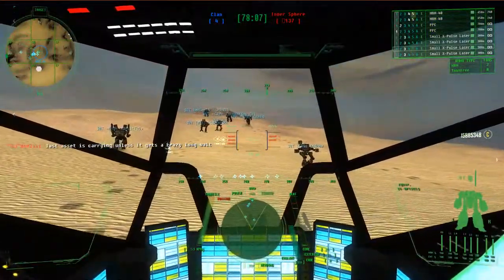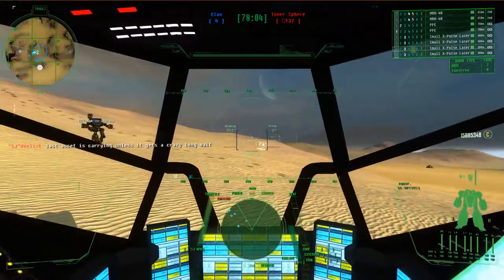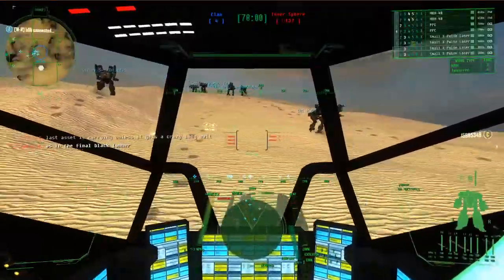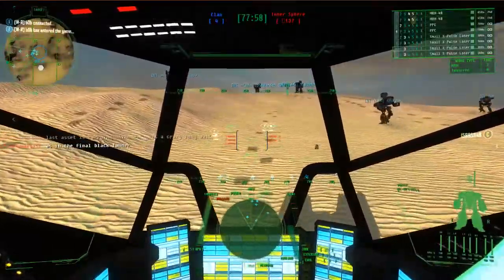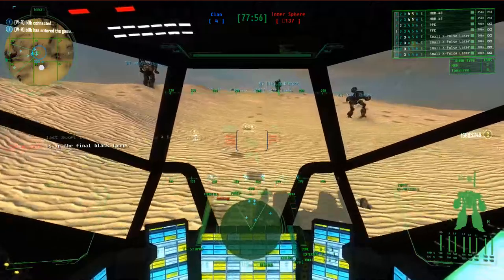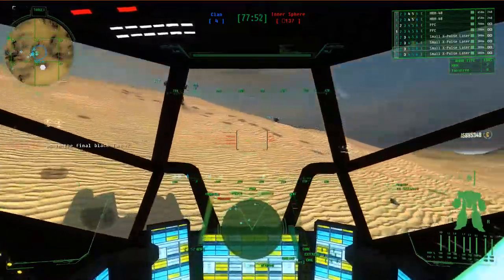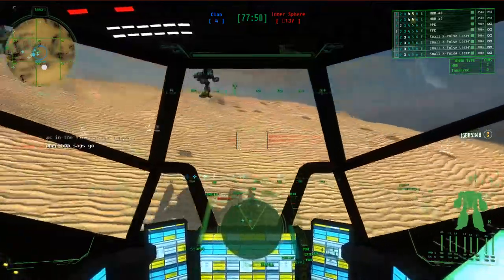There's two Black Liners. I'm going to Delta-5, Key-4. They're coming here. Keep moving to the mountain, on top of the mountain. Just the two Black Liners there.